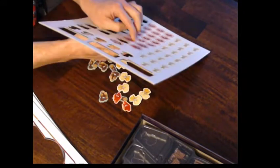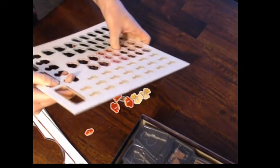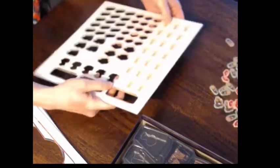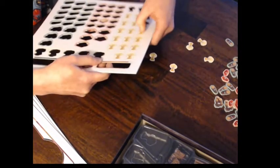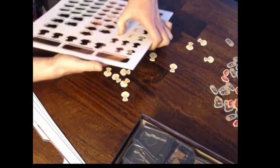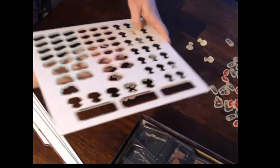I got this from an Amazon gift card for doing some surveys — so I had some gift cards and I used them, which is cool. Right now I'm making sure I have all the pieces punched out. We got straw, wood, bricks — that's what these are. I think I'm supposed to save the punch boards as well, so I'm going to save them. Everything's punched out — put these off to the side.